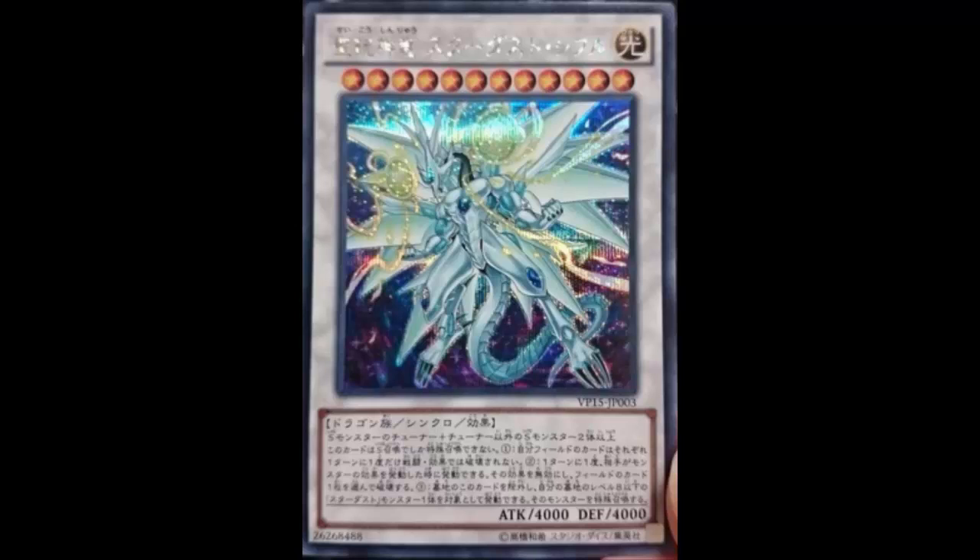That's a Spark-esque effect since it's the Quasar version of Spark — each one of your cards, including this one, can't be destroyed by battle or card effects once per turn. So you'd have to hit me with Dark Hole and then hit me with Raigeki, or MST my cards twice. That's not a bad effect, but it only protects from destruction.